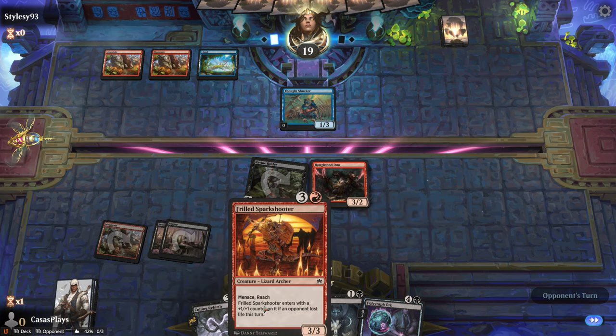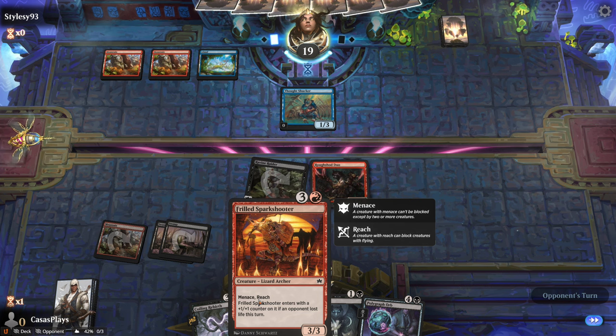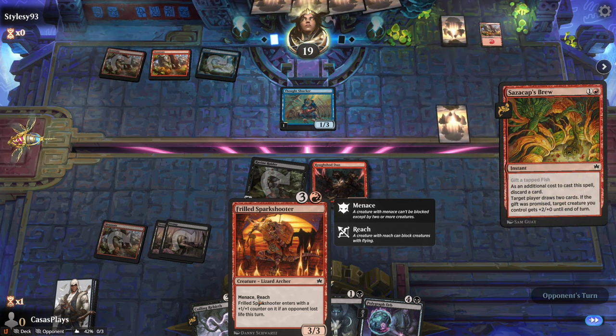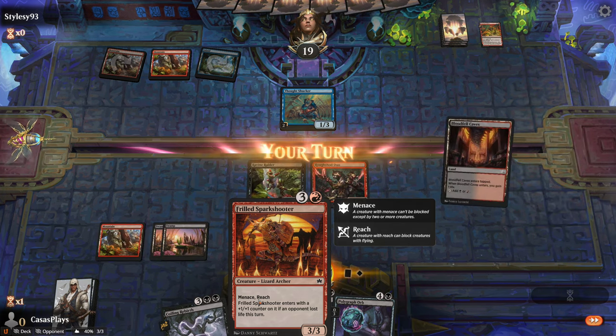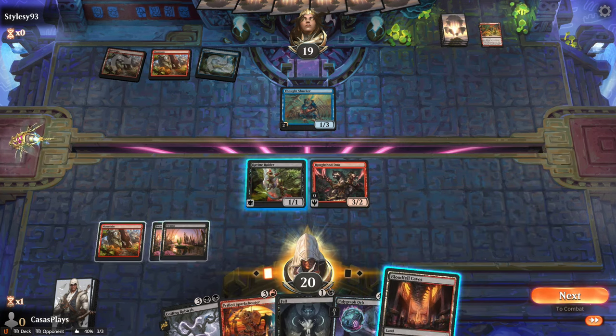My go-to lately for colors in Magic have really been White and Blue decks — those have probably been my two favorites as of late, especially with Murders at Karlov Manor. I had a lot of fun with the Detective deck that I got, specifically from playing this Jump-In game mode. Being able to choose two themes that literally get put together perfectly and combine — it has been a lot of fun.